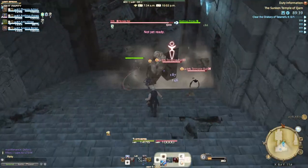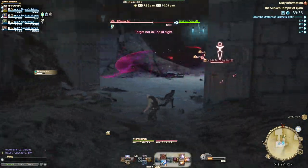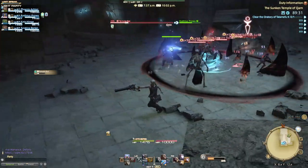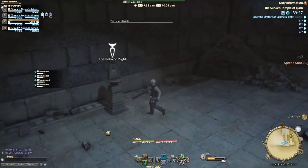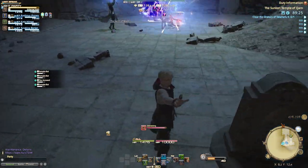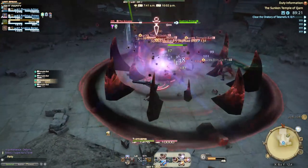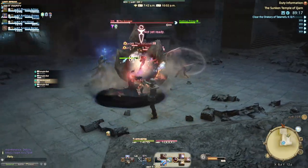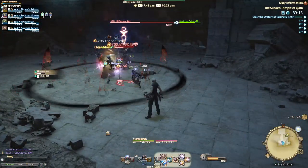Throughout the dungeon there are going to be objects on pedestals, like the Helm of Night up here. If you choose to grab them I will explain what they do later on when we get to that point. Most people ignore everything except for two of them, and only two of them are required to get to the end properly.